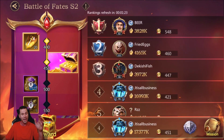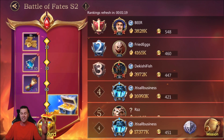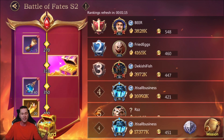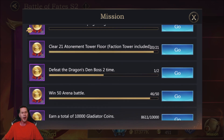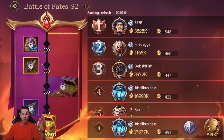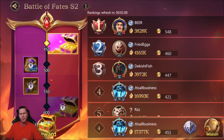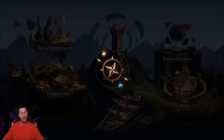The game just updated and it has a new event called Battle of Fates with a lot of amazing rewards, so make sure you guys sign in and do all the daily things. It has a bunch of different missions, very easy for anybody to complete. You can do arena battles, campaigns, Atonement Tower — whatever you need to do to climb the ranks.